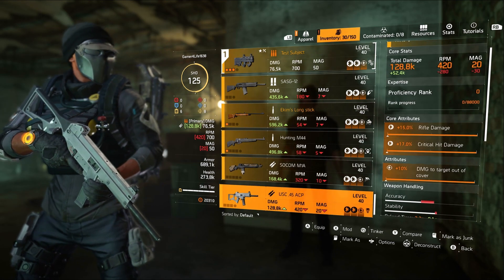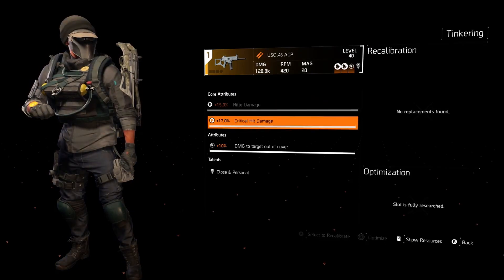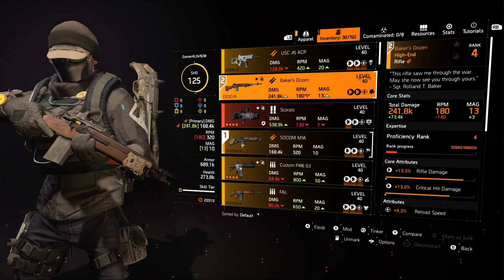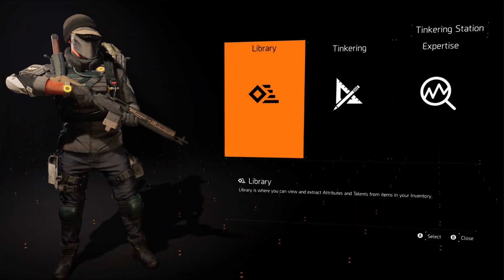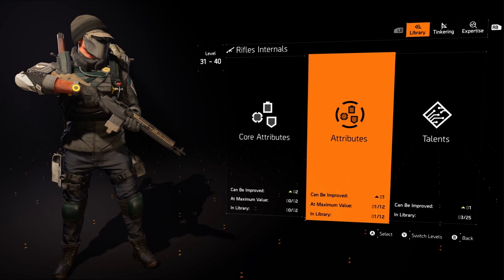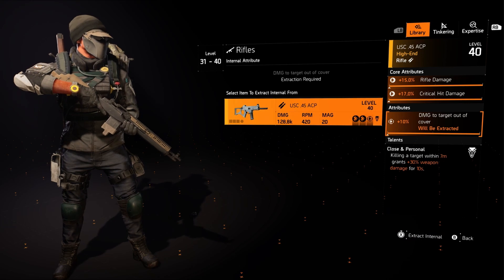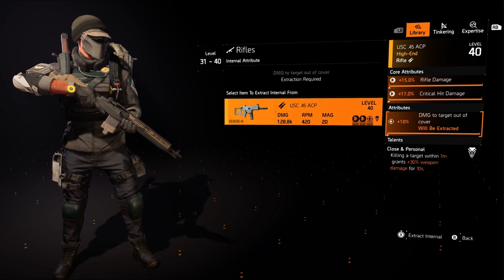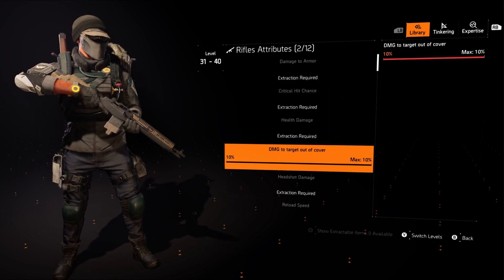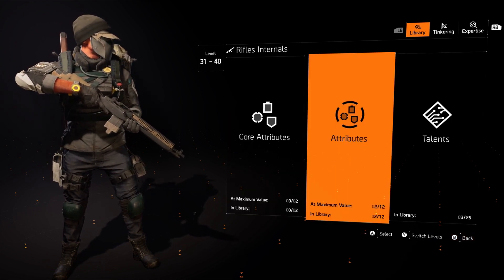This is a rifle. Since we don't have to go back to the White House, we will go to the tinkering station and go to Library, Rifles, Attributes. Damage to target out of cover — we definitely want that, so that's what we will put in our library. Now we have max damage to target out of cover in our rifle library, so we can put that on any rifle we have.